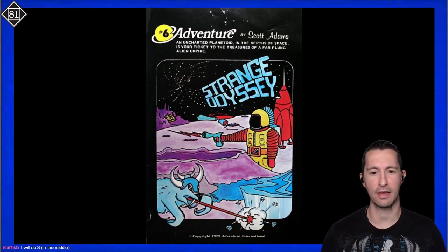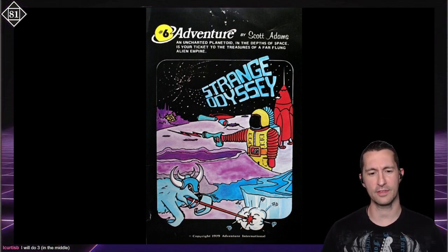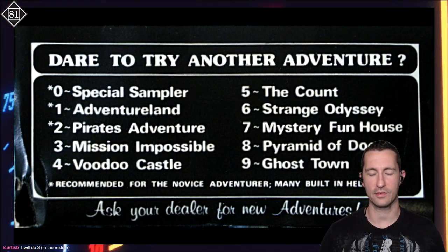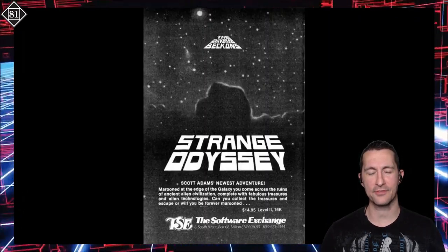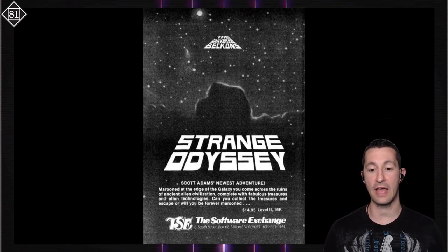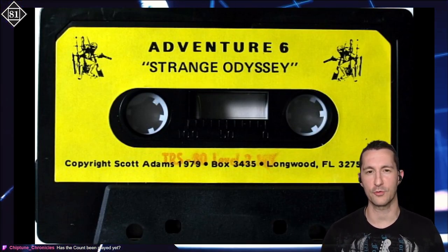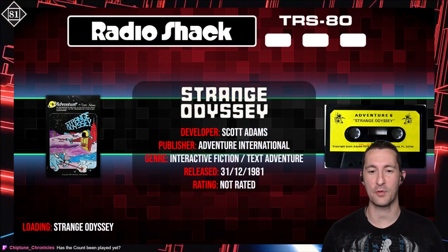Going back to that classic, you know, computer — let's just make it ourself — front of the box look. An uncharted planetoid in the depths of space is your ticket to the treasures of a far-flung alien empire. Is that a space bull firing lasers from its mouth? Did Scott Adams do this himself? Just picture him painting something like Bob Ross. You can see, if we flip this over to the back, it would be up to adventure nine that you could play. Recommended for the novice adventurer but many built-in helps. And here's an advertising flyer for Strange Odyssey. Scott Adams' newest adventure — marooned at the edge of the galaxy, you come across the ruins of an ancient alien civilization, complete with fabulous treasures and alien technologies. Can you collect the treasures and escape, or will you be forever marooned? It's that usual formula — go get treasures, come back — a text adventure game. Let's pop in and play Strange Odyssey, released at some point in 1981 by Scott Adams.